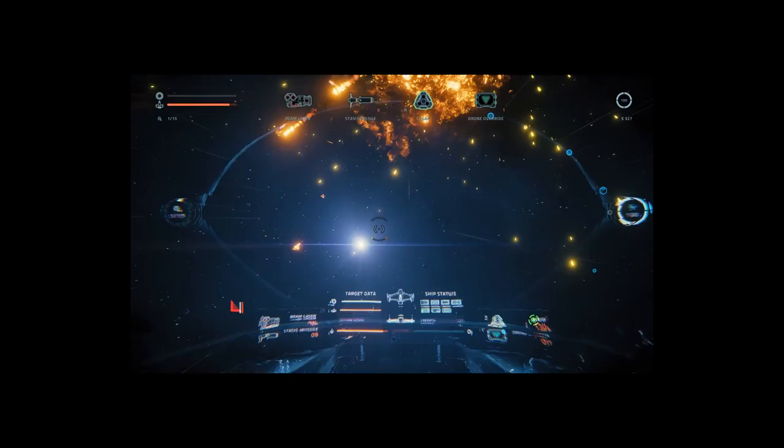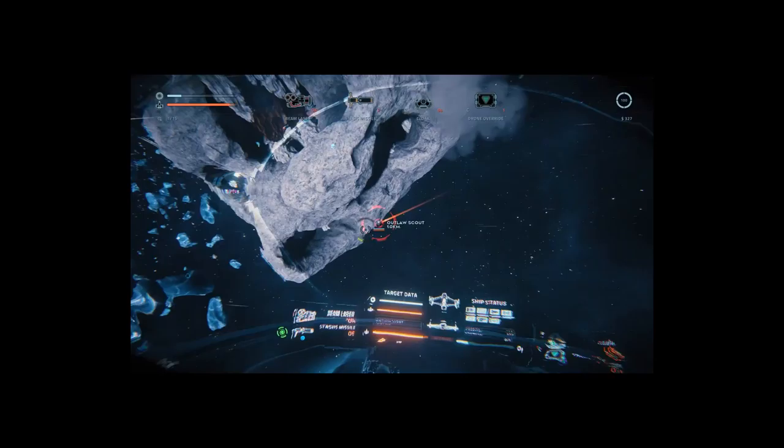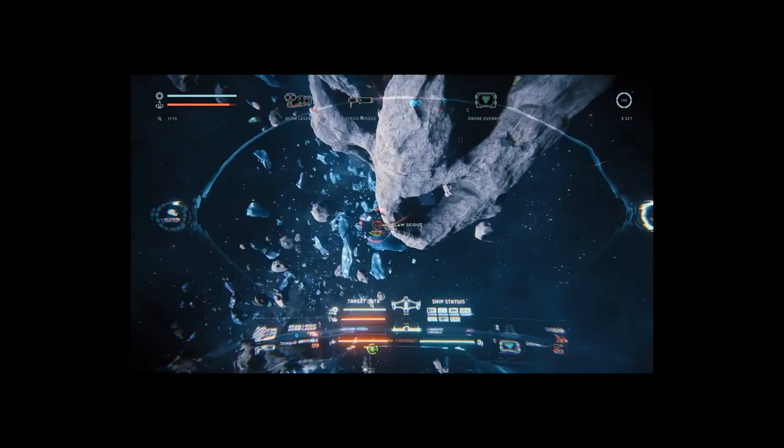The core of gameplay consists of jumping from system to system, trying to reach the end of each sector. Along the way, the player can choose what they want to do, the only requirement for each system being sufficient fuel to jump to the next.